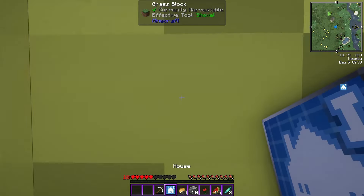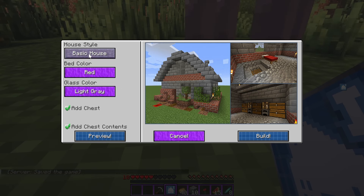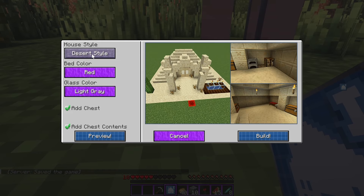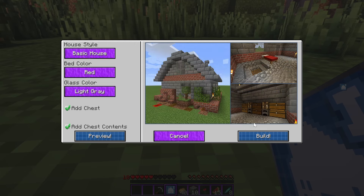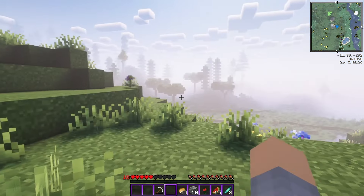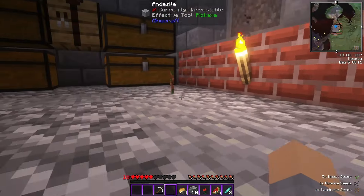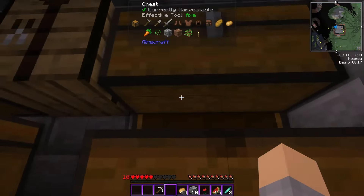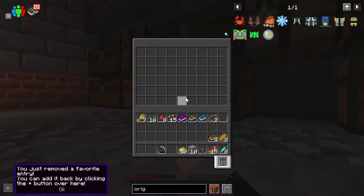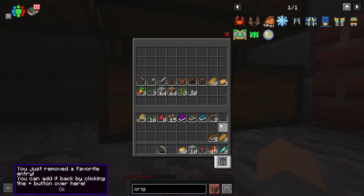We've got this house blueprint — let's just put it down right here. There's all kinds of house styles; just scroll through it. I'm just going to build a basic house, and there we go — we've got a place to live. There's all kinds of stuff in just that chest. Some good starting loot, so that's nice.